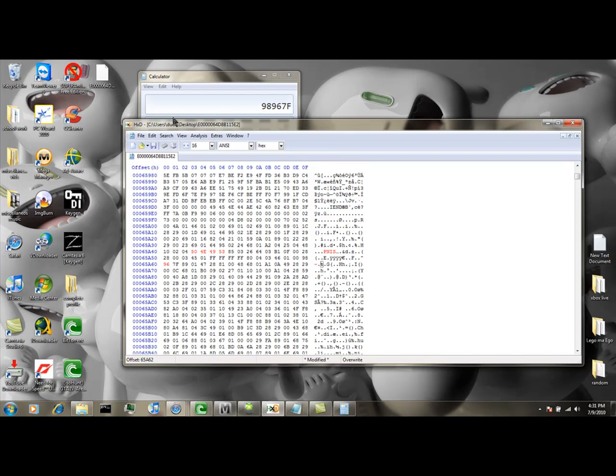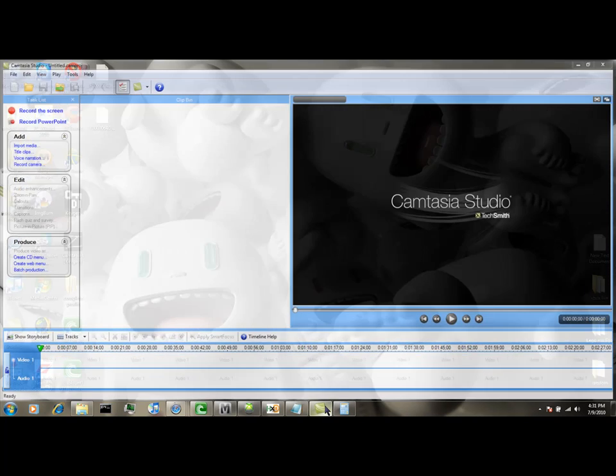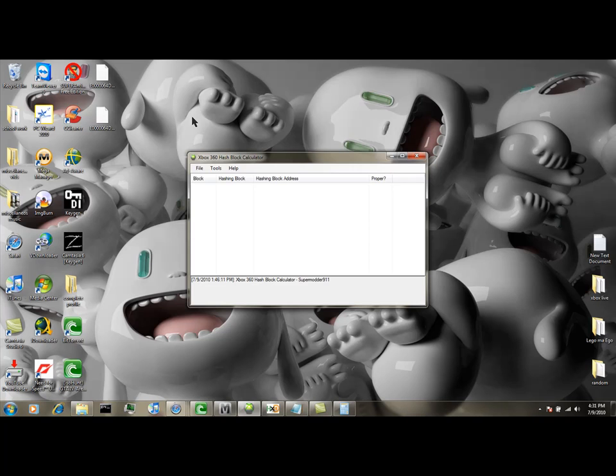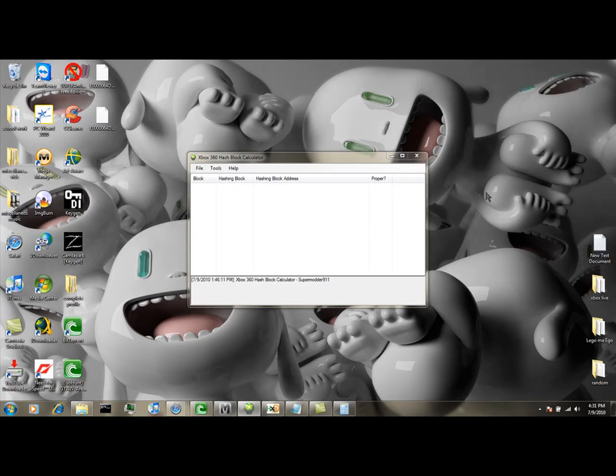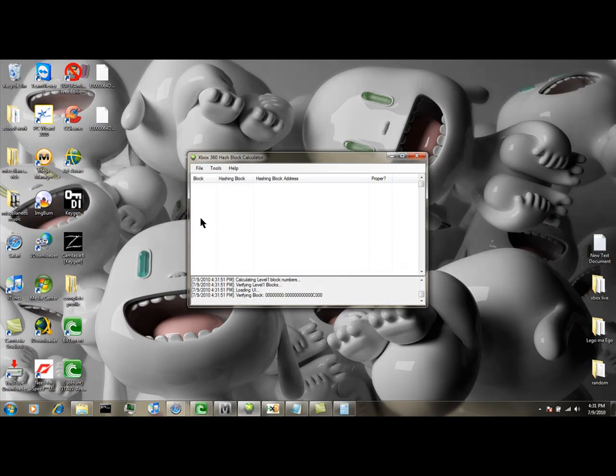And then just simply save. Make a backup file. And then you're almost done. You just need to open the hash block calculator. Open the modded one, not the backup — that's your backup.